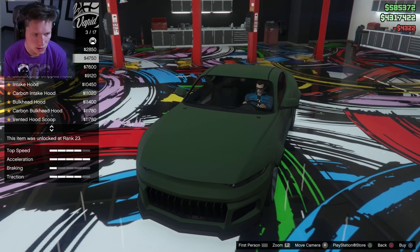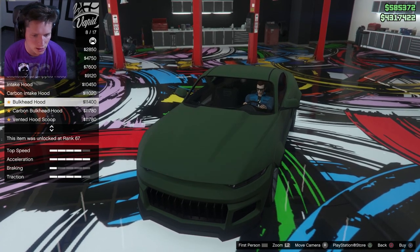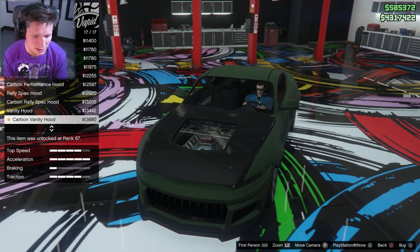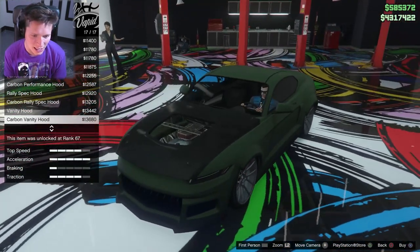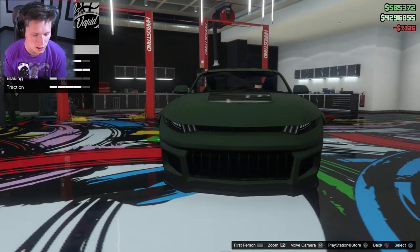For the hood we've got stripped hood, secondary stripped hood, carbon stripped hood, sticker bomb intake hood, carbon intake, bulkhead vented with the scoop, and a performance hood — lots of options. I'm gonna try the vanity hood and see what the respray looks like after we get that done.